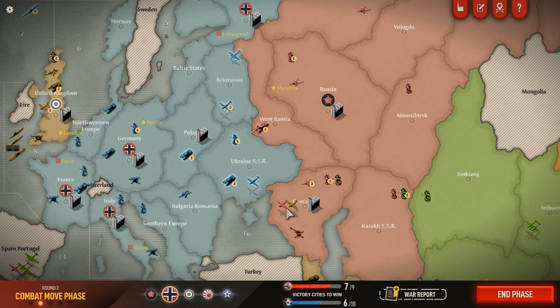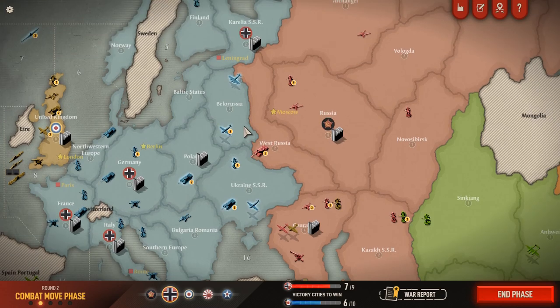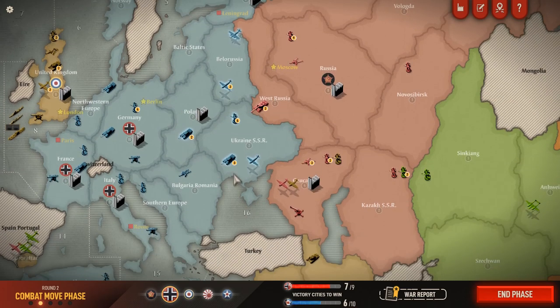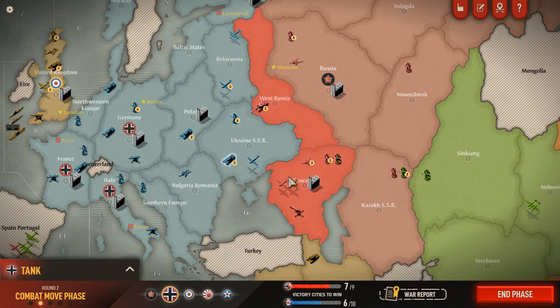They've got one British infantry, two fighter units, and an anti-aircraft gun there. The most we could bring to bear against them would be five armored units attacking at level three, and then we could bring down up to four air units — but that would leave Belarus extremely exposed to a Soviet counteroffensive. Still, we could pour all of our new units into Poland, which would help offset that risk. So I think we are going to go the historical route and go after the Caucasus.